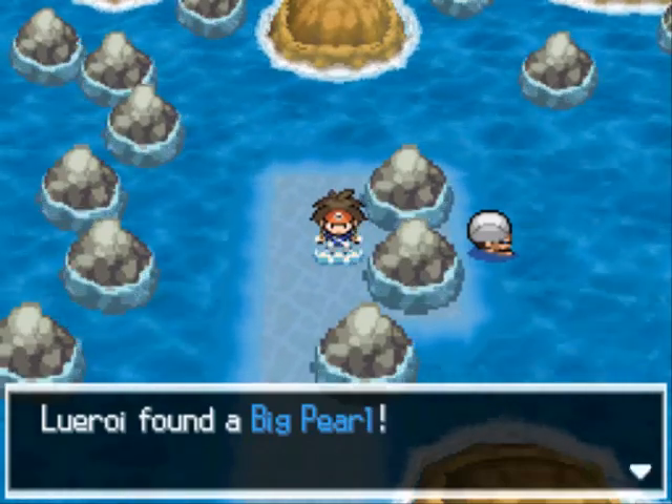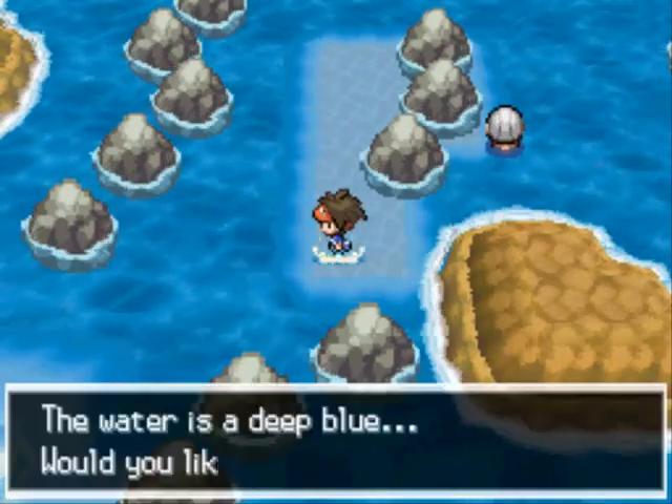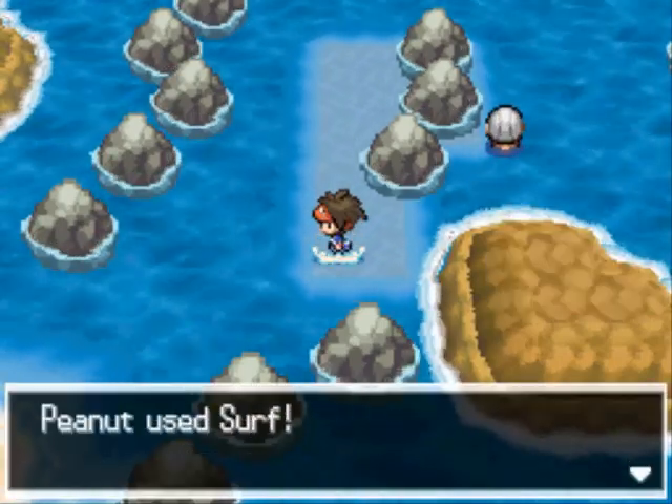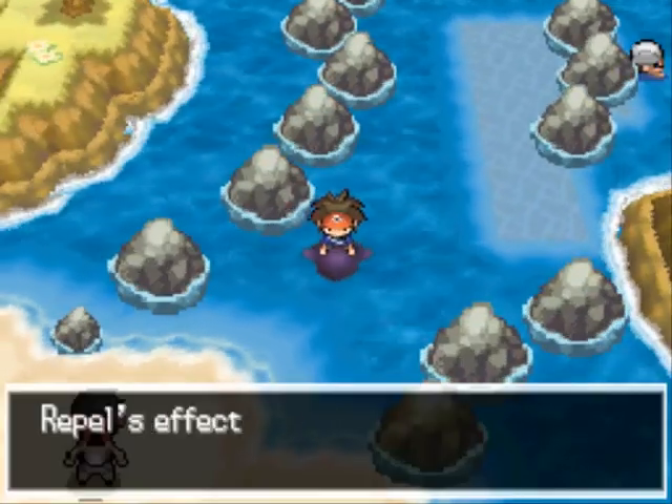Right here you have a Big Pearl, so be sure to grab that. There are actually a couple of trainers you can fight — there's a guy swimming over there, and if you surf to this side you can find a trainer on a little dead end.